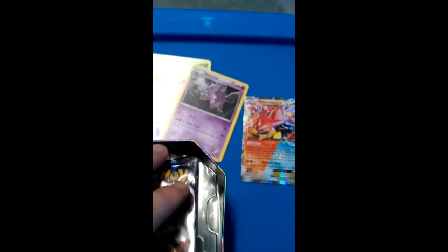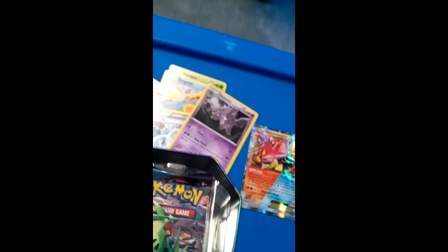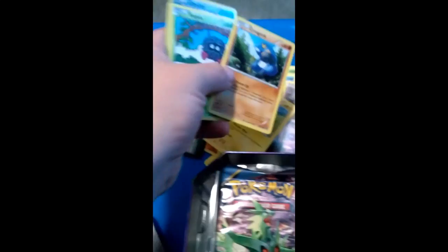Another Steam Siege pack — hopefully I get another holographic Volcanion. I do see some holographic in there. It's a Clawitzer. Litwick. That Clawitzer card isn't that good. Marit — which you've all probably seen a million times. Croagunk. Tangela — Slam. And I could actually use Clawitzer because he's Water. Rufflet.